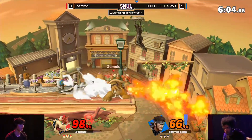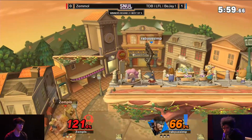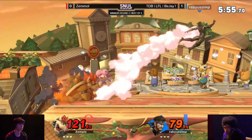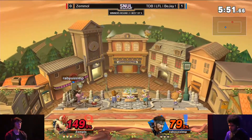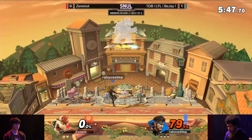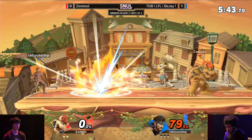Bowser does kill at a lot lower percentage than Snake most of the time. A good backer at 70 from the Cypher could be the end of it. Every time he gets in, it's just one or two stray hits — he's not getting these crazy advantage states that he got versus Pain, not getting these point-blank flame breaths. BJ is just looking so comfortable. He is not worried at all.